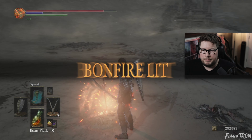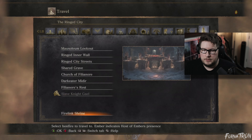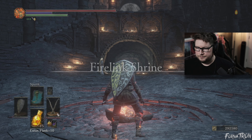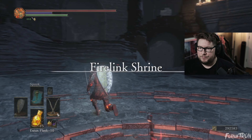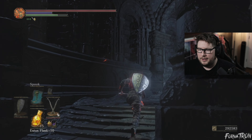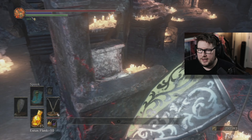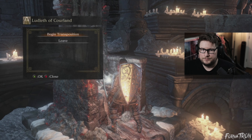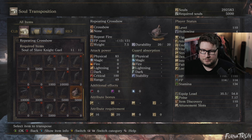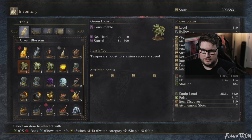All right, let's go back to Firelink Shrine. His soul actually gives us some cool stuff — you can get that crossbow that he has, or his busted-up blade. Super rad, but we're not going to be using that.